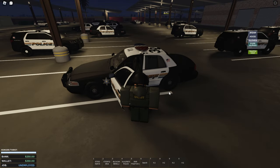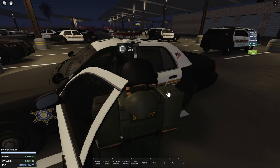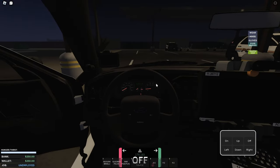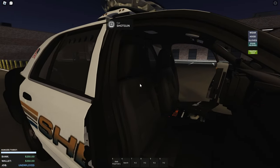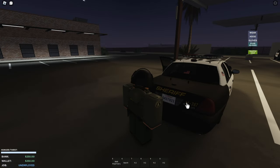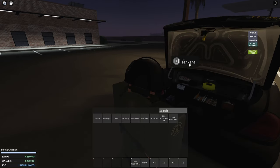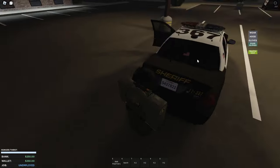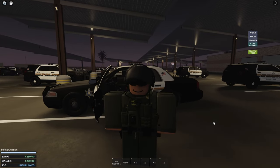Police vehicles are very different from civilian ones. You can store your rifle in a rack inside the car by holding G — you'll see it appear in the rack. Your shotgun goes in a second rack on the other side. All the doors are enterable, and the trunk works too. Inside the trunk you can grab a beanbag shotgun, police tape, and various other equipment. Very realistic police cars.